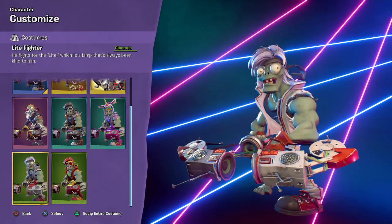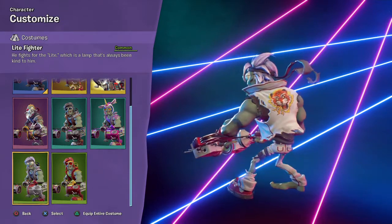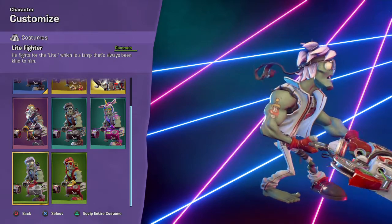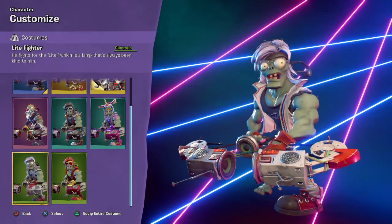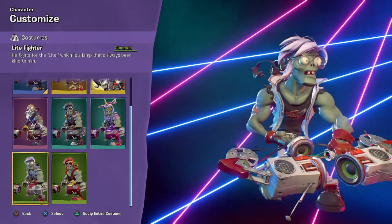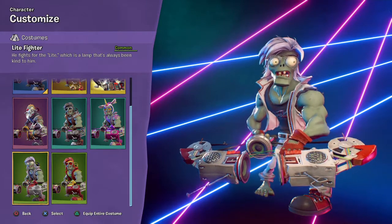Next up we have the Light Fighter. He fights for the light, which is a lamp that's always been kind to him. So this is a Roborotron skin. It's basically like the other one except it's white and his glasses are clear. That's basically it — there's not really much to say about it.